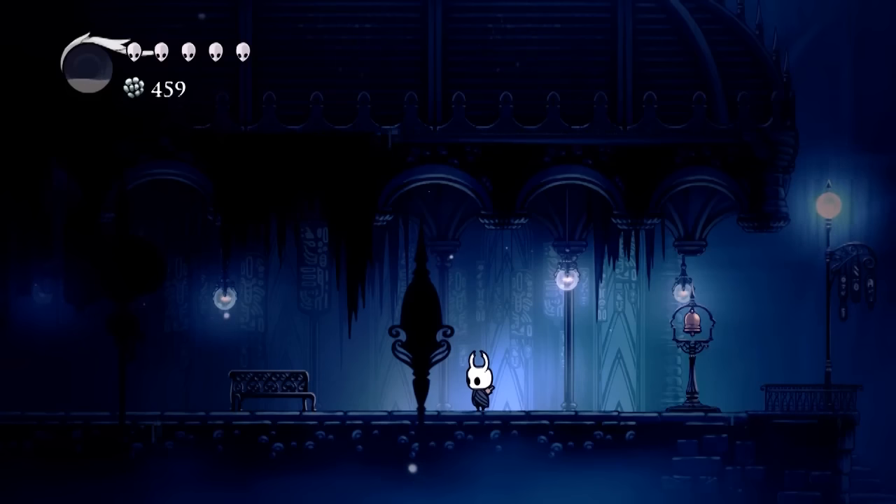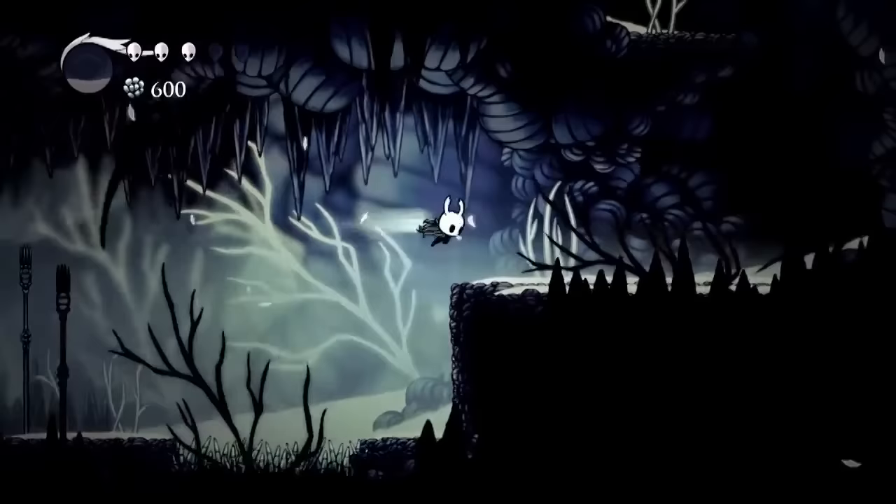Hey, how you doing today? My name is Rellia and thank you so much for stopping by. Today we're playing some Hollow Knight and I'm going to show you how to find the Monarch Wings, also known as the Double Jump ability.